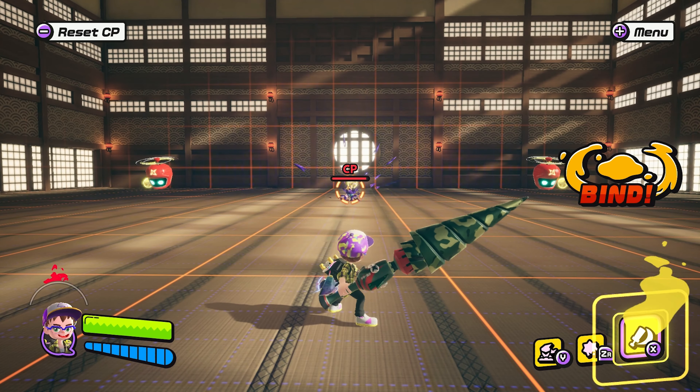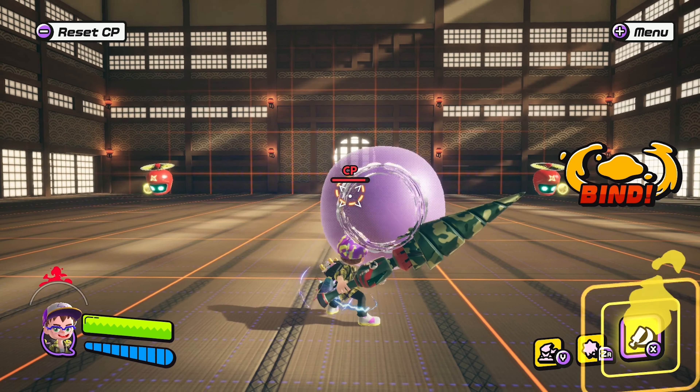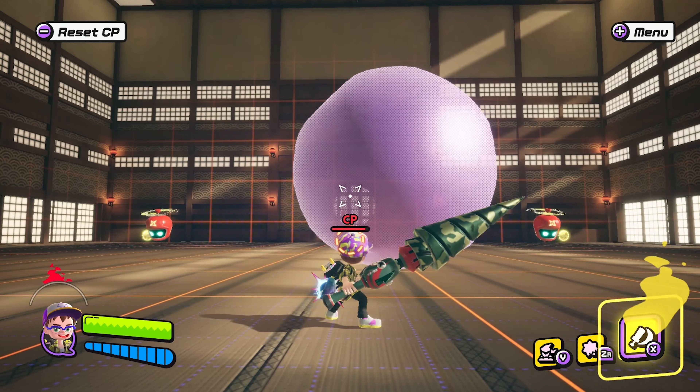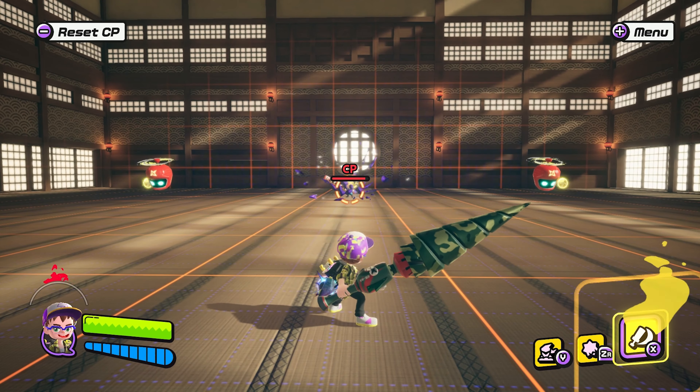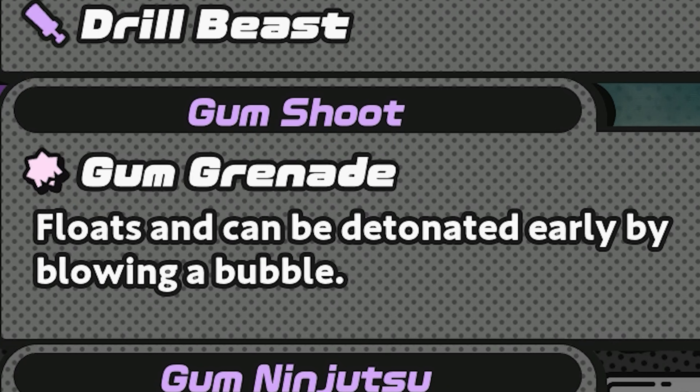Unlike other projectile gum shots, Gum Grenades fly in an arcing pattern. You can use this arc to hit targets at further distances, but you'll need to aim above them like a bow and arrow. This is the only current gum shot you can pop early by pressing the gum bubble button again mid-flight. The Gum Grenade is the third slowest gum shot in the game, following Gum Boost and Gum Ghost, making long-range aiming tricky. You'll want to use it primarily for up-close encounters.